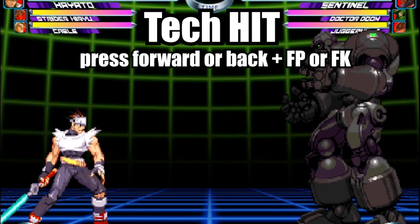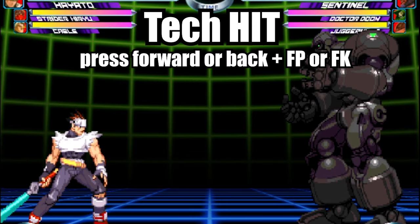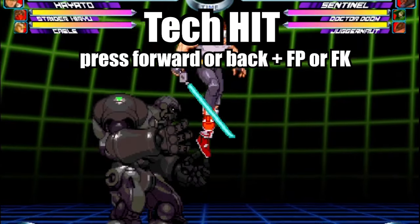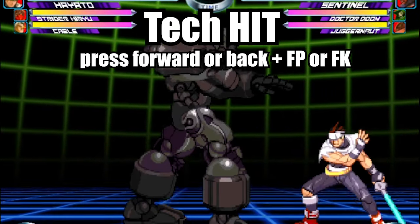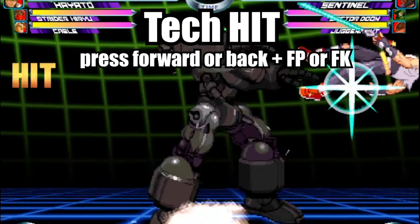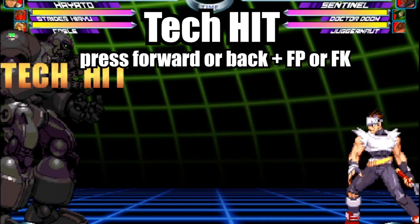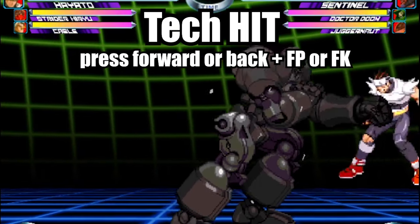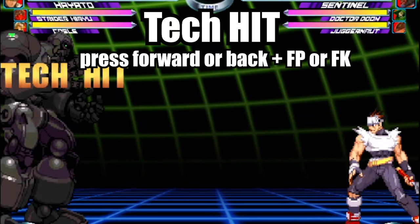Number one: Tech Hit. Tech Hit is a technique that prevents the opponent from throwing your character. To do this move, wait until you see your opponent grab you. As soon as they do, press back or forward plus either fierce punch or a fierce kick. The window for this move is very tight, so you have to train your eye to execute the commands at the right time. Doing the technique too early or too late will result in your character being thrown. Also, please be aware that not all throws can be escaped, such as specials and supers.